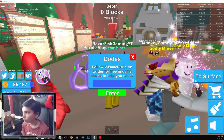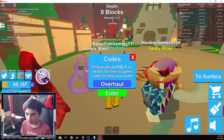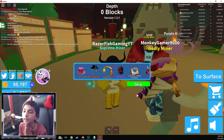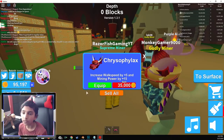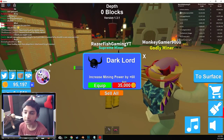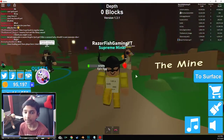And the next one is Overhaul. This one will give you — I believe — an epic crate, I think. Man, I hate memorizing these. Overhaul — and this one will give you epic cat crate. There we go, boys. Let's go open this up and we get a cord watch, whatever that's called. This one increases walk speed by 5 and mining power by 15.